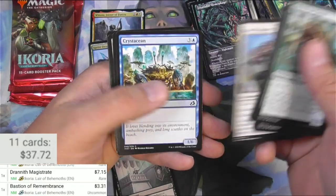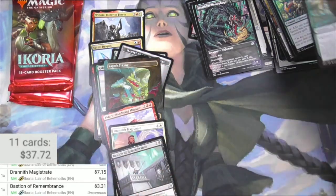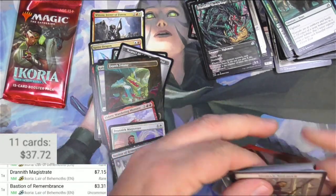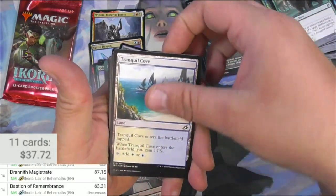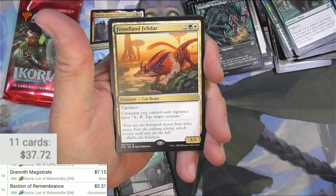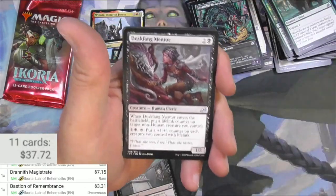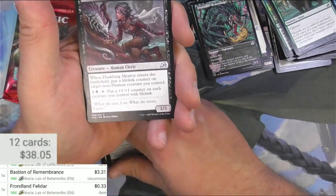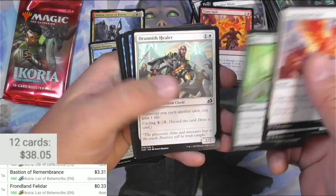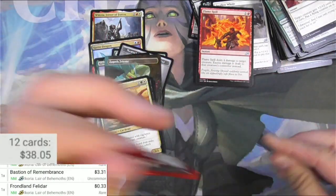Hemophage, Evolving Wilds, Dead Weight, Mutual Destruction. For me personally I'm actually going to pull this Dead Weight because I've got a deck it's going to go into. Then we open the next pack. Soldier, Tranquil Cove, and Frondland Felidar — two and a green and a white. It lets creatures with vigilance have their tap ability cost one to tap a target creature. I don't see it being a big one. I was right — Deskfang Mentor, Swallow Hole, Flamespill, Spontaneous Flight, and some other stuff.